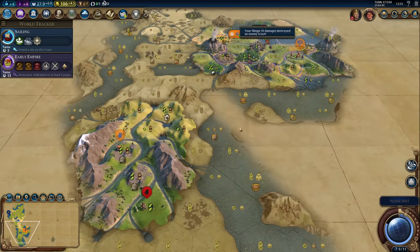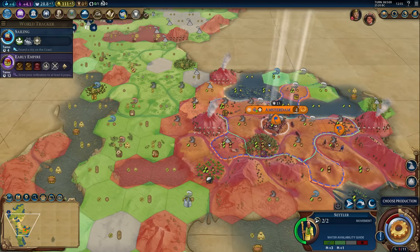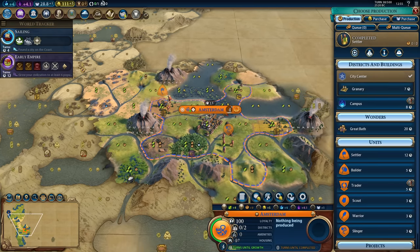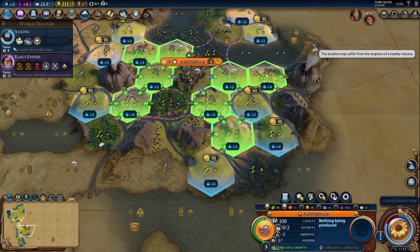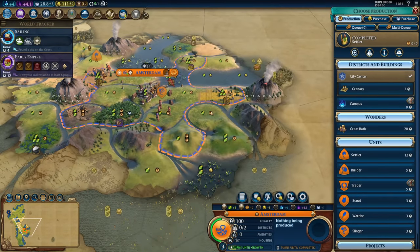The settler is done. Where do I want to settle? Probably somewhere in this general direction — grab as much land towards Korea as possible before they start settling it. Now we can get a campus. We can get a plus-5 campus, which would be good. It would be on a floodplain, which seems like a little bit of a waste, but it is an option. Speaking of floodplains, this could be a dam in the future. So where is the industrial zone going to be?